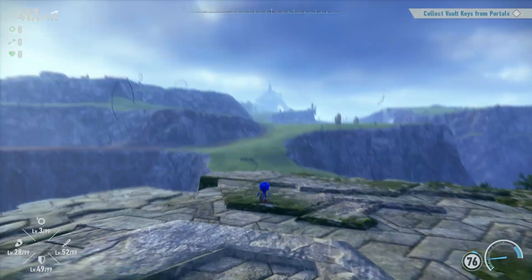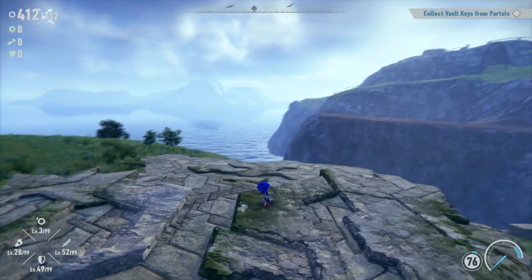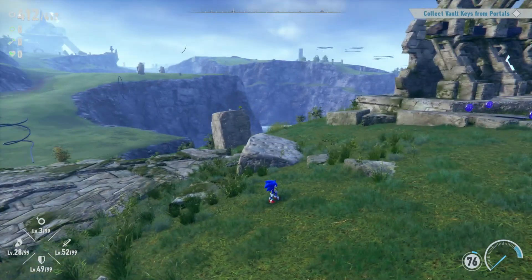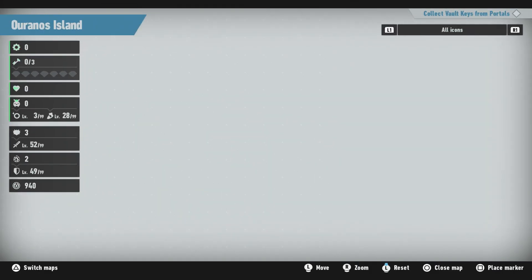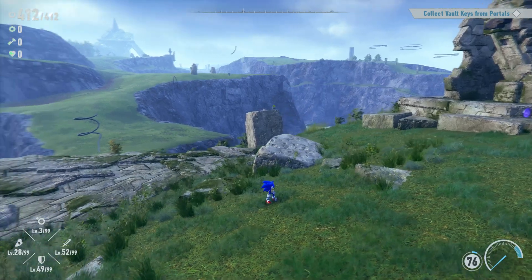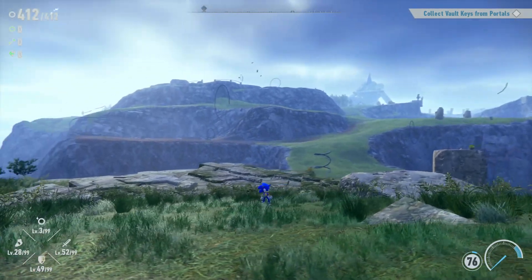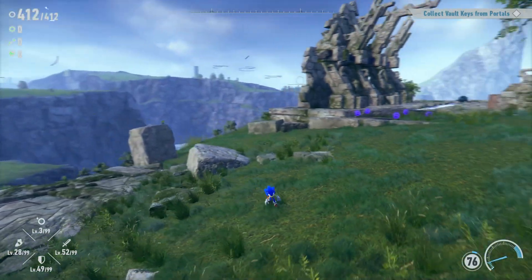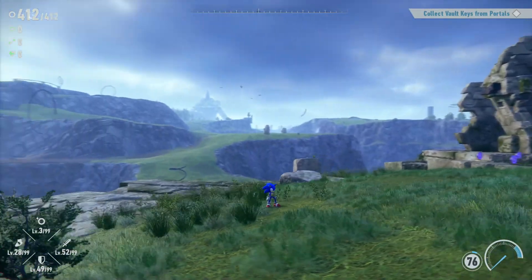Collect Valkyries from portals is our next goal. How exactly do we do that? I mean, don't we already have Valkyries? I guess not in this area. So is there still more to do here? We're on a new island — we're on Oranos Island. I didn't even realize. So a whole new island to explore and uncover in the next episode of Sonic Frontiers. Thank you guys so much for watching — I'll see you next time. Bye bye.